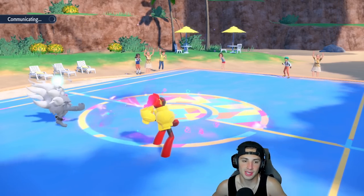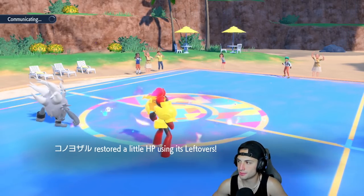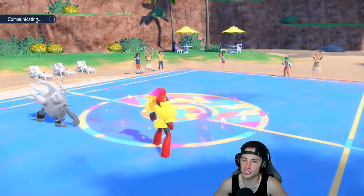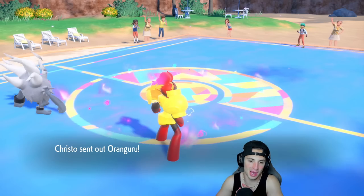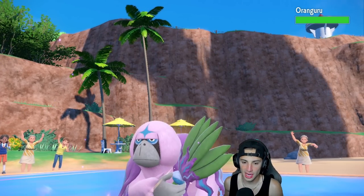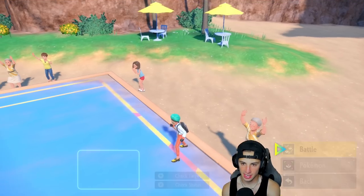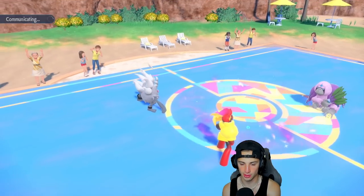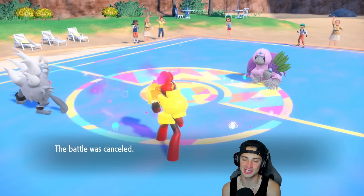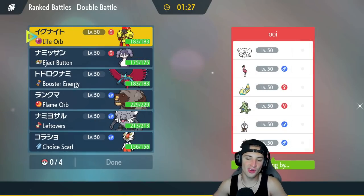Armarouge comes in, pops the Trick Room, Annihilape clutches up with two Bulk Ups able to soak up a lot — that's going to be game. We still have Ursaluna and Indeedee so we're going to sweep. After a long drawn-out battle the Vanilluxe comes out — we're going to Drain Punch it down. The battle's cancelled — that's a sweep! One-zero to get things started, got things started off hot.